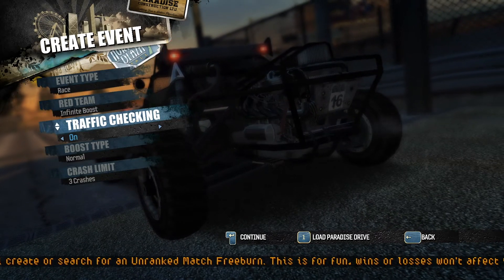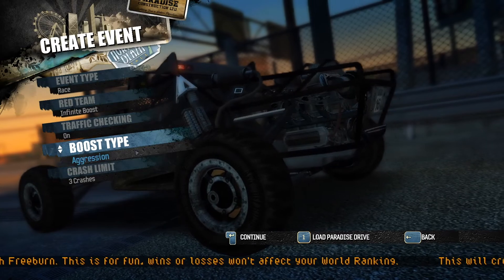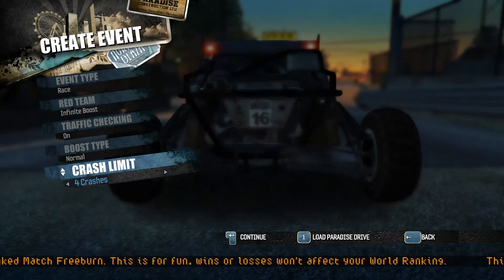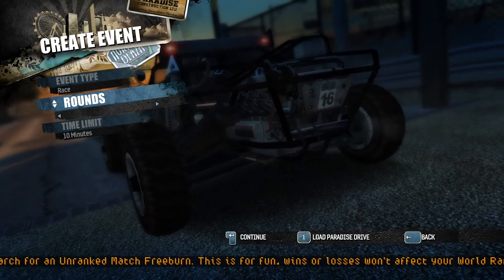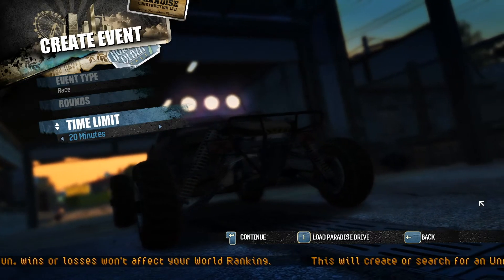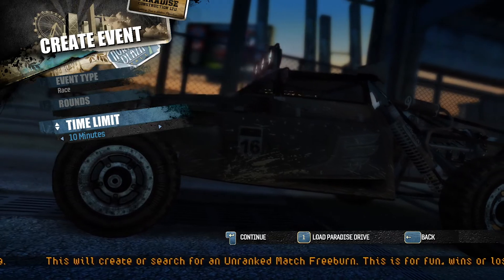The next option is a Traffic Checking toggle — not to be confused with a toggle for traffic itself. Then there is an option to set the boost type; the wording of 'Normal' as the default sounds like it would have been the forced boost type for vehicles that normally use a different one. The crash limit was likely an option for Road Rage, especially given the default was set to 3, and there usually isn't a crash limit for races. There was another set of round limit choices going up in multiples of 2 rather than 1, suggesting a two-team mode where sides switched each round. Finally there is a time limit of 10, 20, or 30 minutes, likely for a longer-running mode like Road Rage. None of these options seem to do anything for races or stunt runs as they exist today.